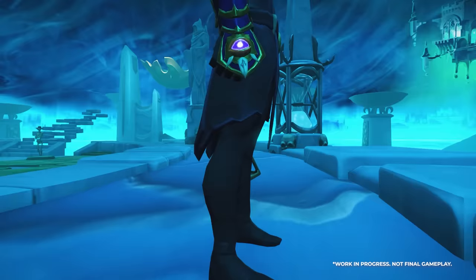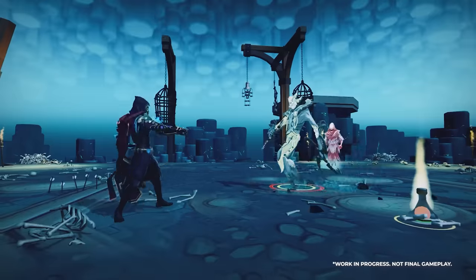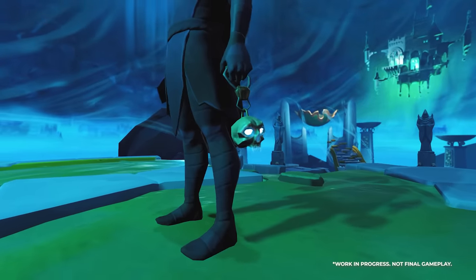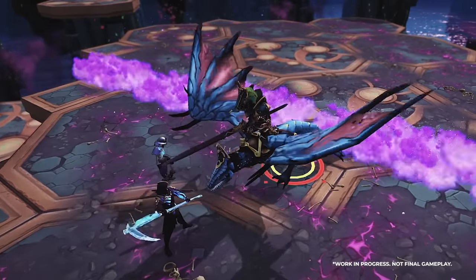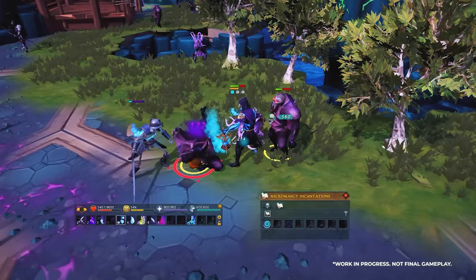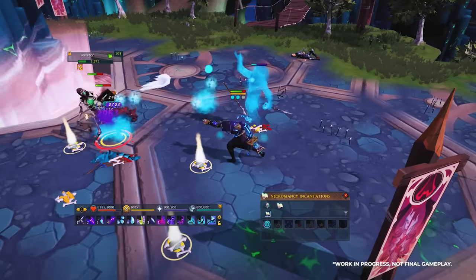Necromancy is a brand new combat style featuring its own equipment, weapons, incantations, and abilities. Necromancy sits outside the combat triangle, meaning it's neither weak nor strong against magic, ranged, or melee. The Necromancer's main hand weapon, the Death Guard, is required to use Necromancy abilities, dealing damage from afar. The offhand, the Spirit Lantern, is required to conjure creatures from the Underworld, such as Skeleton Warriors, Putrid Zombies, or Ghostly Wraiths. Conjured spirits only last a certain time in combat, but keeping them alive longer increases their comprehension and damage output.